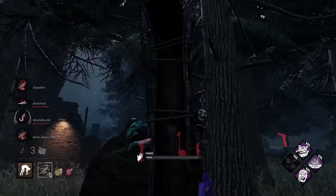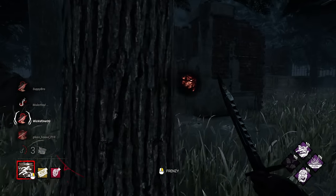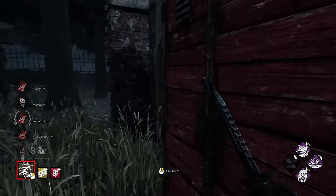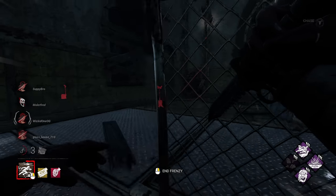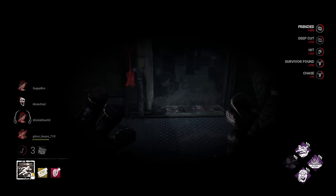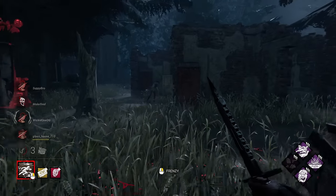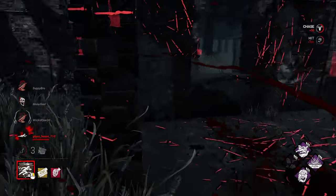Easy peasy lemon squeezy, let's go. And there you are. Okay so we have one survivor dead already and we are in a 3v1. I don't know which survivor is who. Get out! Did she go up here? She did. Alright, I want to try a play here - you can meet her downstairs, hi how are you. Oh she went this way - nice. Alright, I don't think this tile has any pallets - let's find out. Oh she's going to go down there - nice. Hello!